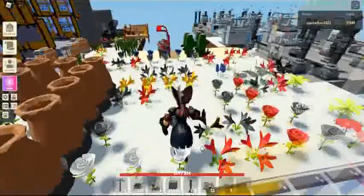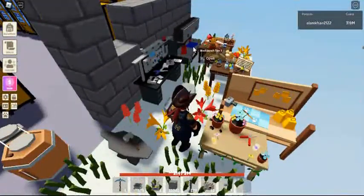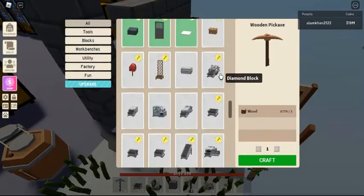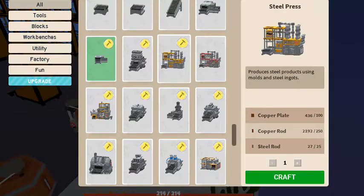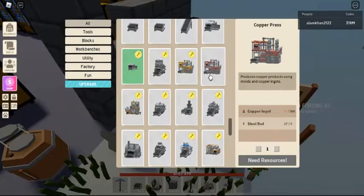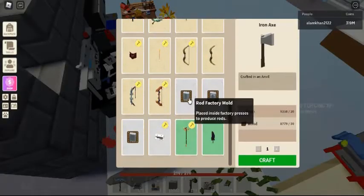The steel plate is an item used for crafting various factory items. It is made in the steel press using a plate factory mould along with 50 steel ingots. The steel press is an industrial item transformer added in the September 18, 2020 update, used to turn steel ingots into steel bolts, plates, or rods with factory moulds.